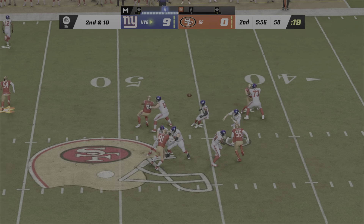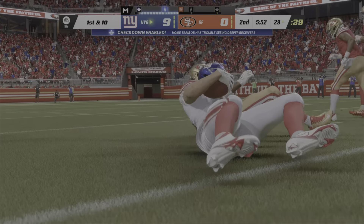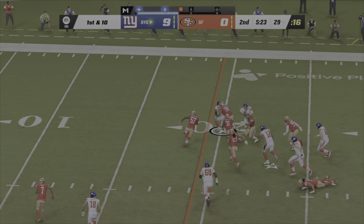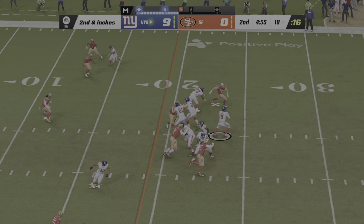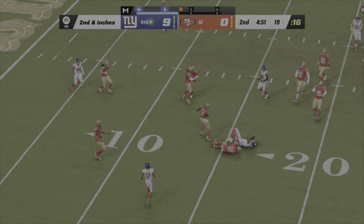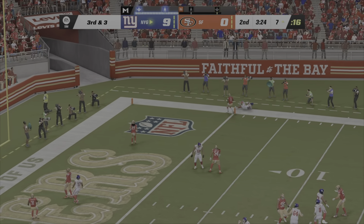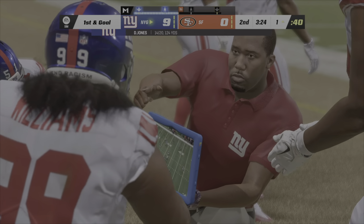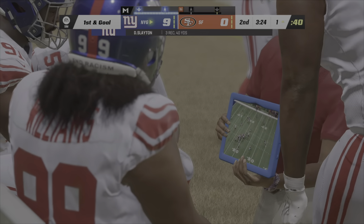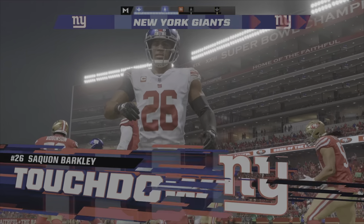Throwing again, Jones — they'll find Hodgins there, complete. On the draw, this is Barkley. Back to throw, Jones — that's caught by Waller, out left side. Times out of six, not bad. Third and three — toward the sideline, he will have the first down. Good catch, he was able to keep the feet inbound. Barkley will score. Touchdown, New York.